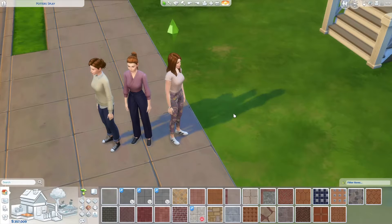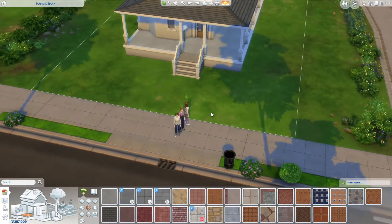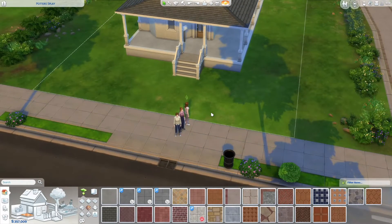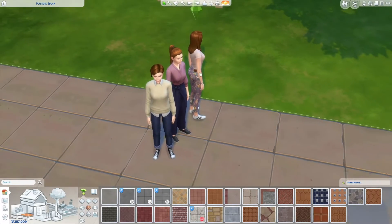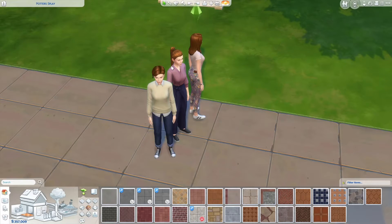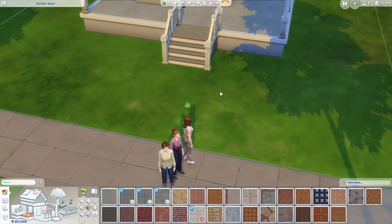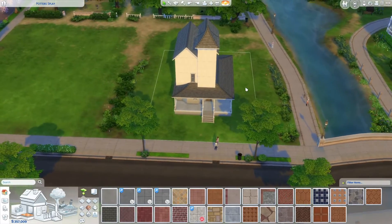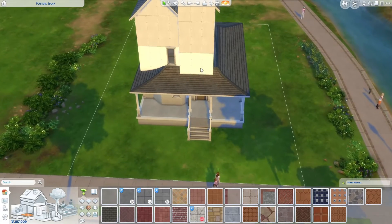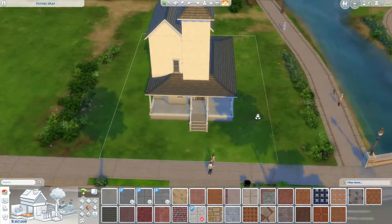Hello everyone, welcome back to World Builder with our second part with the three sisters. So last time we met the three wonderful sisters — we've got Kelly, Natasha and Sophie. And I have started building their house. So it's three sort of main stories and then we've got this extra little room in here. So that's sort of where we got to.